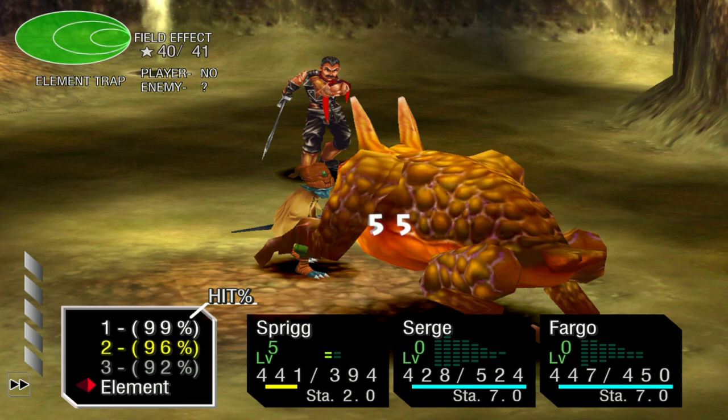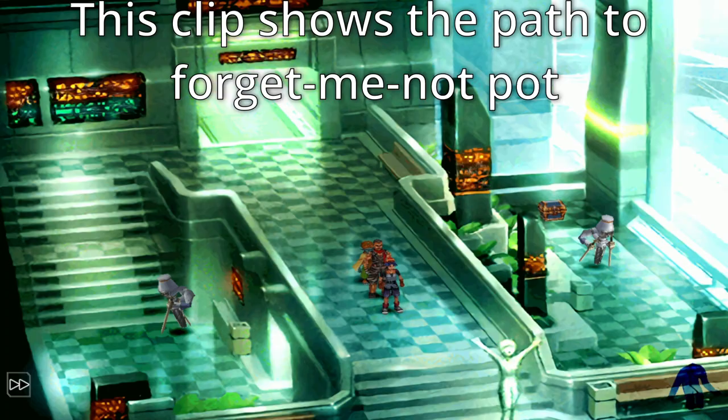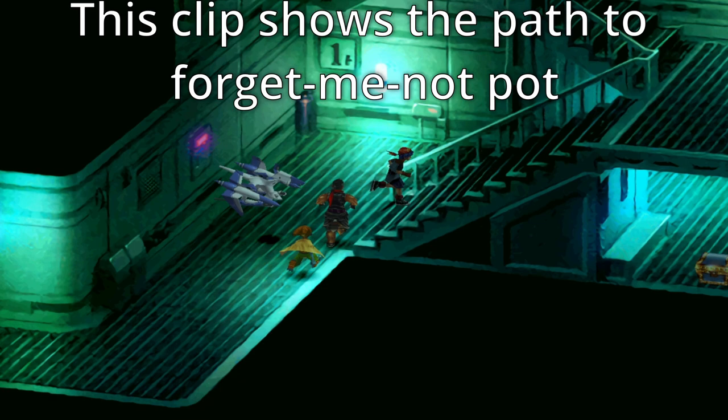Now, if you don't feel like killing monsters with Sprig, you have one more alternative. Your characters can equip the Forget-Me-Not Pod, which is located in Chronopolis. If they have this item equipped, they can deal the final blow to capture a monster for Sprig's arsenal. This is extremely convenient if you don't want to have Sprig in your party but still want to capture monsters.